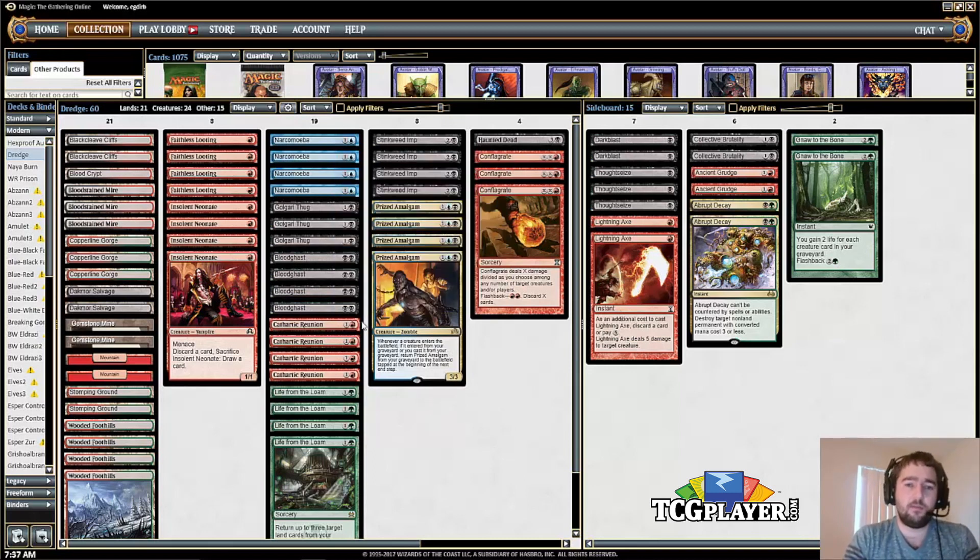That can be pretty important, and sometimes you want to think about holding a land or a way to put a land into play so that you can bring Bloodghast back. Try to remember: keep a land in hand or a fetch land in play so that you can bring it back whenever you want or might need to.